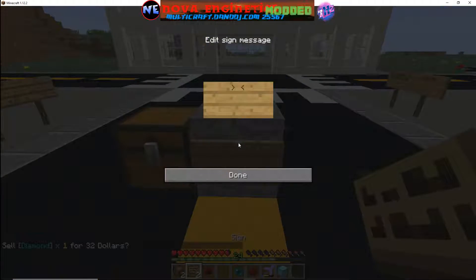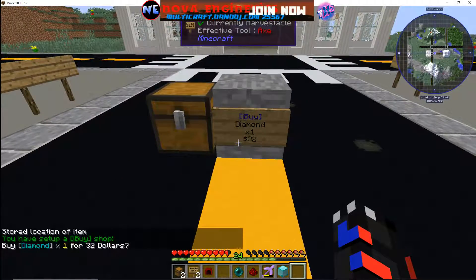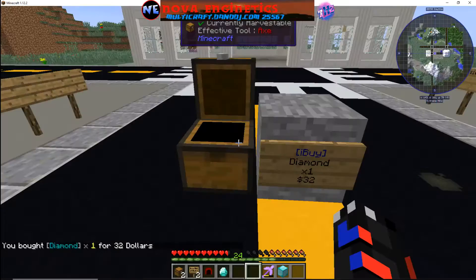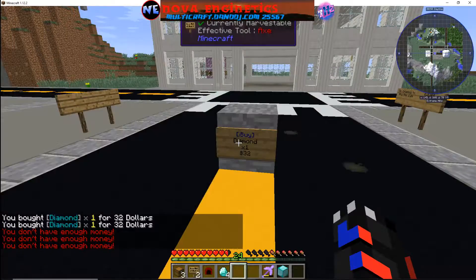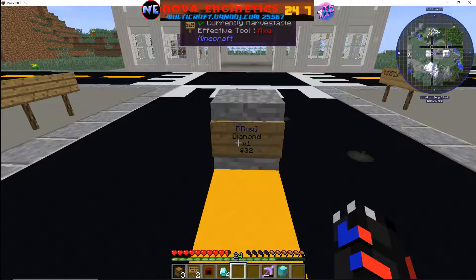Put a sign down, do 'buy diamond', times one, $32. Hit it — 'you have set up an I-buy shop'. What's cool is there's one diamond in there, but if I buy a diamond, there's still a diamond in there — it's an infinite shop. The reason it's still there is because it's an infinite shop. So if you have an admin shop and you want to give players the ability to buy things without them running out, set it up this way. They can keep buying it all day until they run out of money.